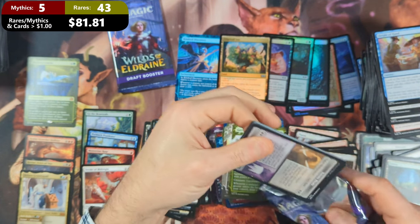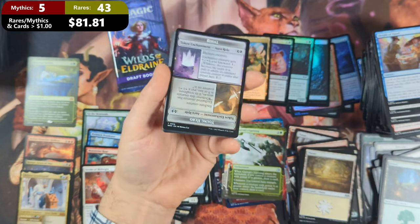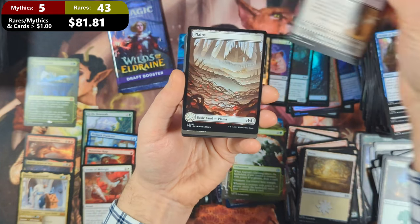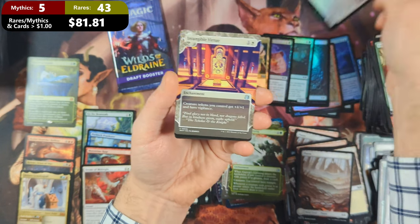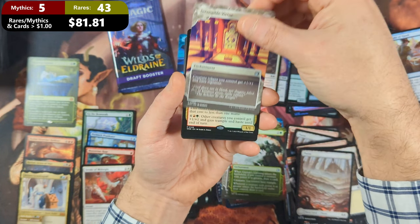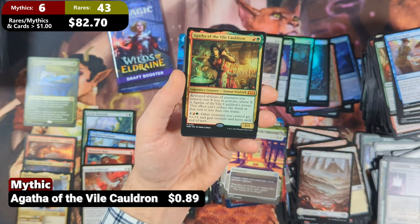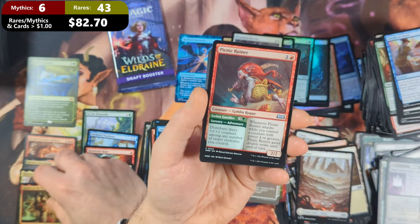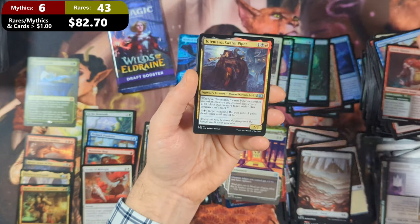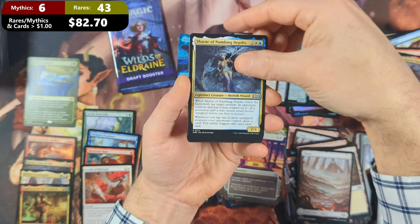Second to last pack: we've got ourselves a Royal Young Hero with a Plains. Then we're going to see ourselves Protective Parents, followed by Intangible Virtue. Then we've got Agatha of the Vile Cauldron — not Agatha's Soul Cauldron — but another Mythic. Then a Picnic Ruiner, Totena's Swarm Piper, and Shari of Numbing Depths.